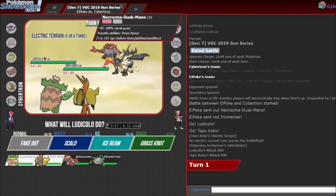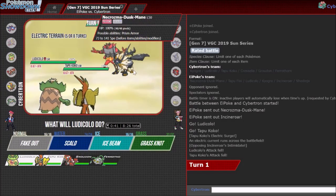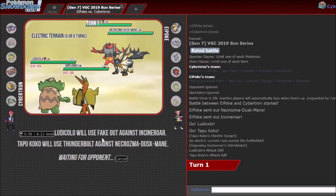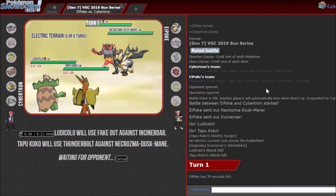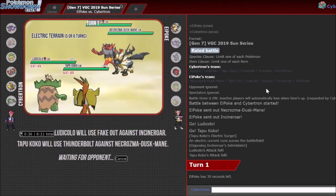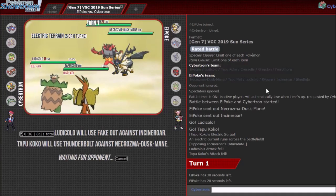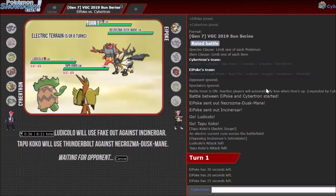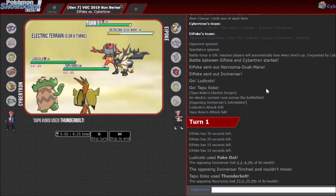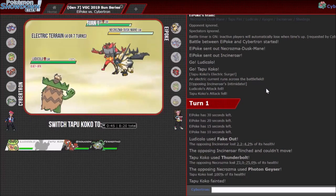I don't want to just fake out Thunderbolt. I could fake out the Necrozma, I guess, but I don't want to take any chip damage. Here you would probably fake out Koko — you should fake out Koko. I know Ludi's gonna be faster. Although this is kind of annoying because if I just led Ludi-Kyogre, I don't know what my opponent does against that lead. Maybe my opponent was just thinking you're not gonna lead Ludi-Kyogre because I've got my own Ludi-Kyogre. Either way, Specs Thunderbolt with Electric Terrain still does a lot to Necrozma. He's gonna flinch. That does so much.